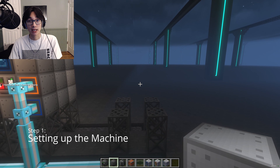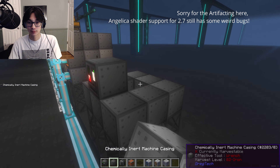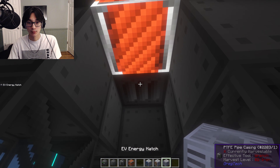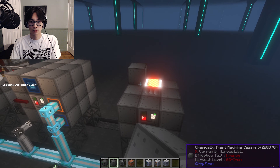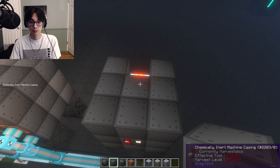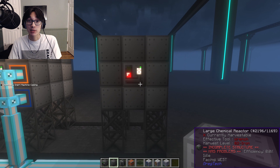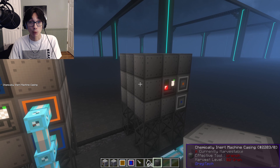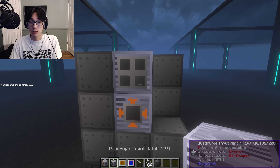First, I want you to build a chem-reactor like normal. Then I want you to add an ME output bus and an ME output hatch. I want you to open up the side of this chem-reactor and do a couple of things. First, we're going to add an input bus here and a quadruple input hatch here.